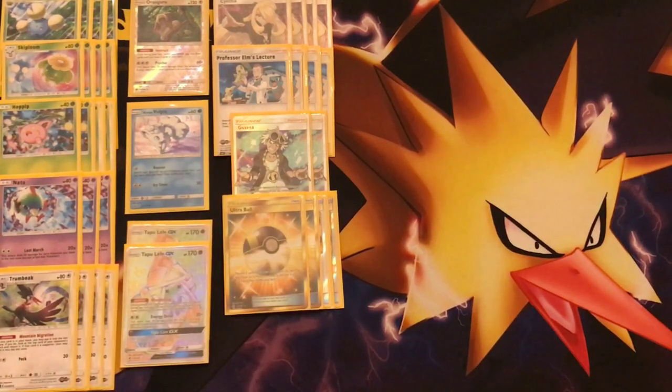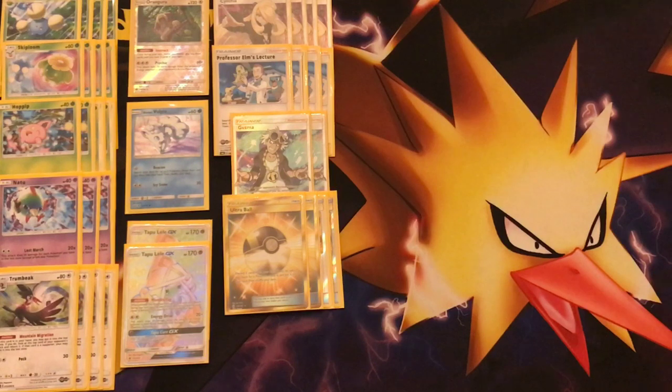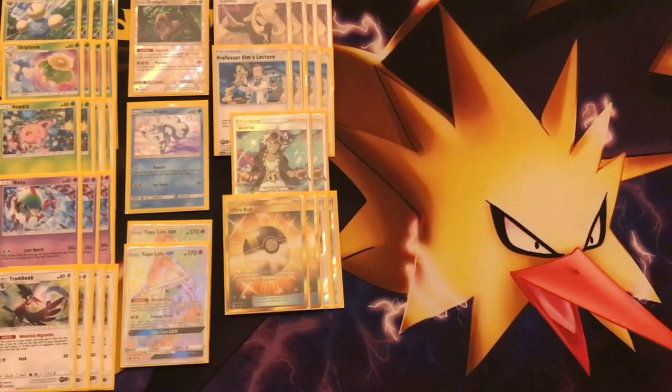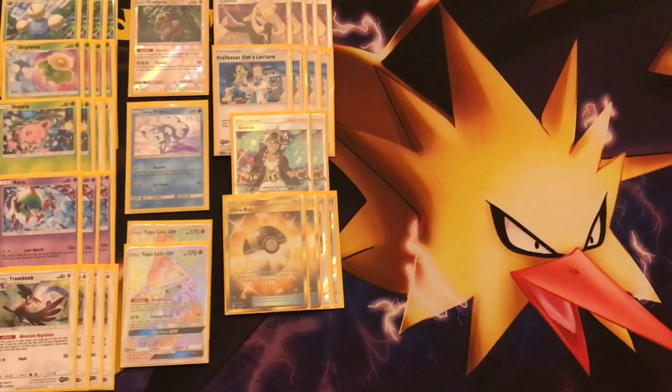Now to the item cards. We're running four copies of Ultra Ball — it searches out your Pokémon and thins your hand, so you can rely on Instruct afterwards. We're also running Rescue Stretcher, so sometimes you can get rid of Pokémon with Ultra Ball and it doesn't matter too much. You just want your Skiplooms out, and Ultra Ball lets you search them out.